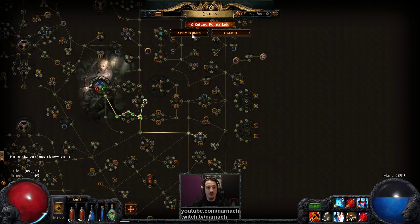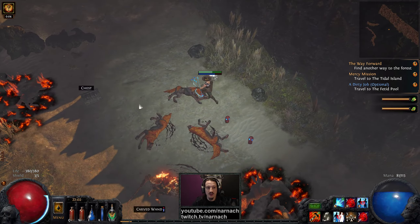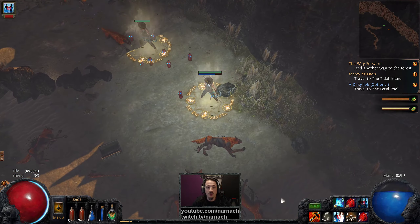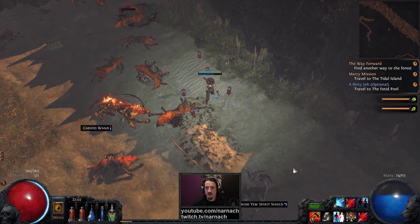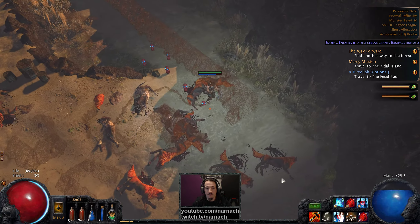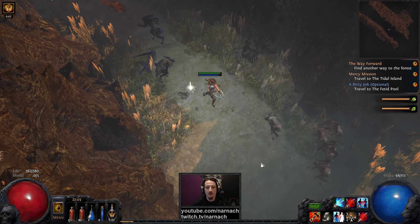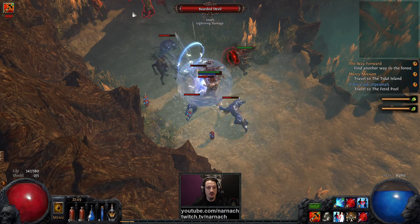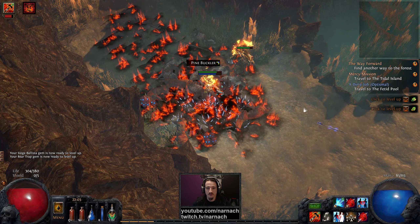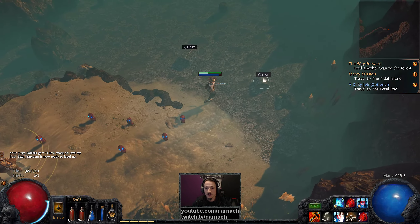More passive points. The extra damage conversion is kicking in — we're now converting 80% of our physical damage to cold. Next level we're gonna convert all of our physical damage to cold, at least on the Ice Shots. I also realize we need to be on this side. And that gets us to the exit of the area.